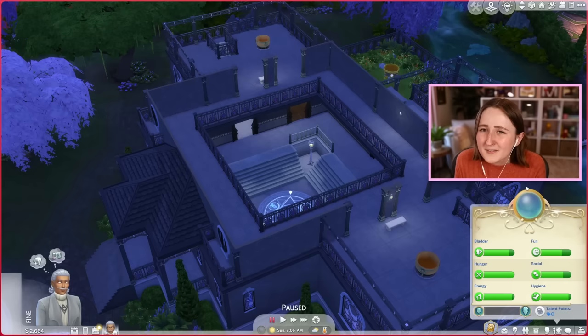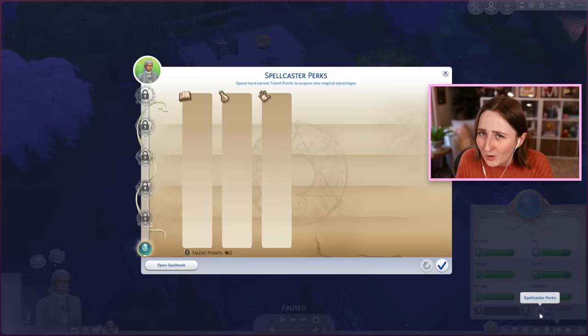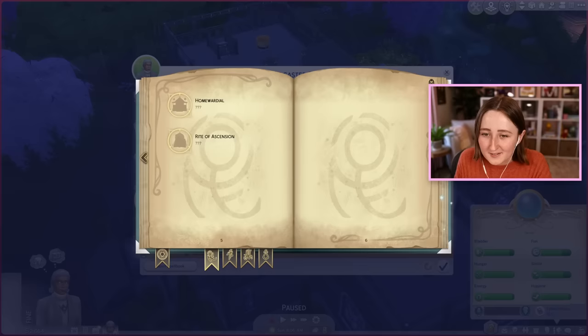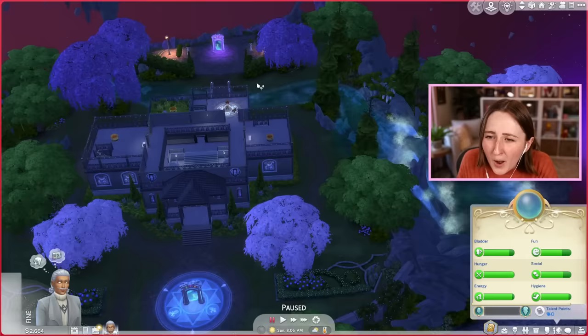I'm getting angry all over again, but I'm gonna try — sincerely try — to play in this lot. My sim is already a spellcaster, so we can start trying to learn spells and working through the aspiration. The spellcasters actually have a lot of really cool stuff gameplay-wise: we have this cool needs panel, but more importantly we have this entire skill tree, so you can unlock spellcaster perks.